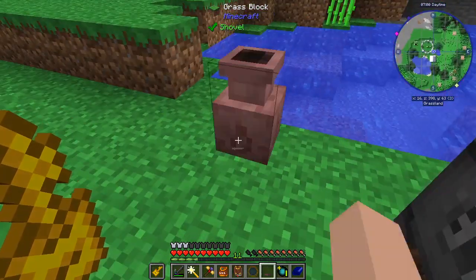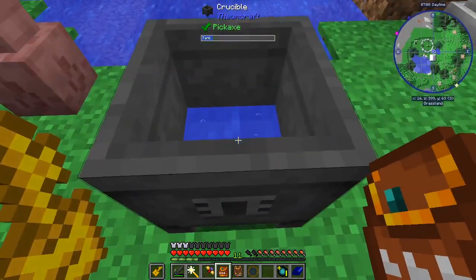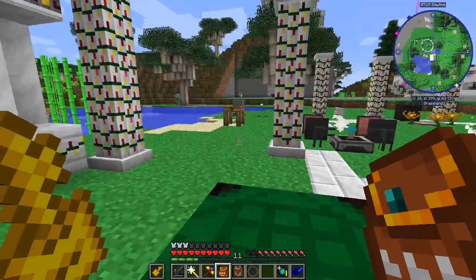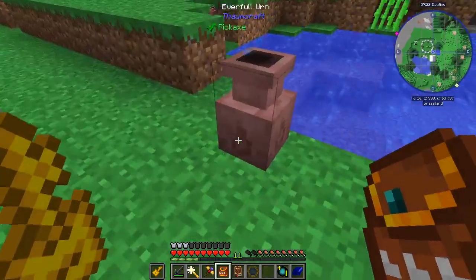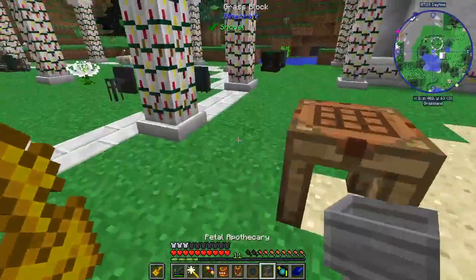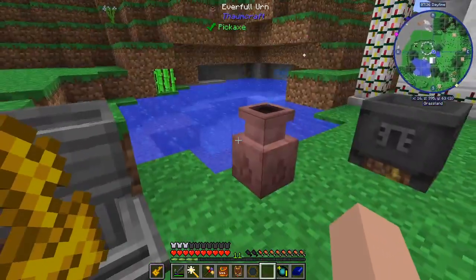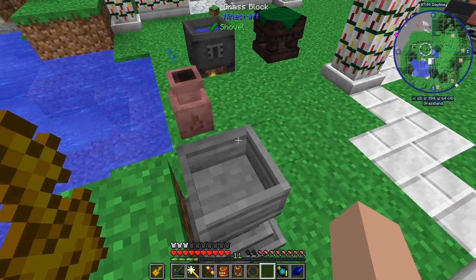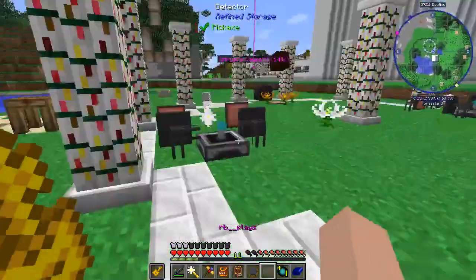We drop this guy down right here — right there. If we drop him down right there, take a look at what he's going to do. He's going to start spitting bubbles, and this is going to start filling up. How about that? That's so cool! We'll move him over there after this is full. And if we put that and this together, it should keep both of them full. It does fill it up — sweet! So now we've got a way to get water to that. That's super cool.